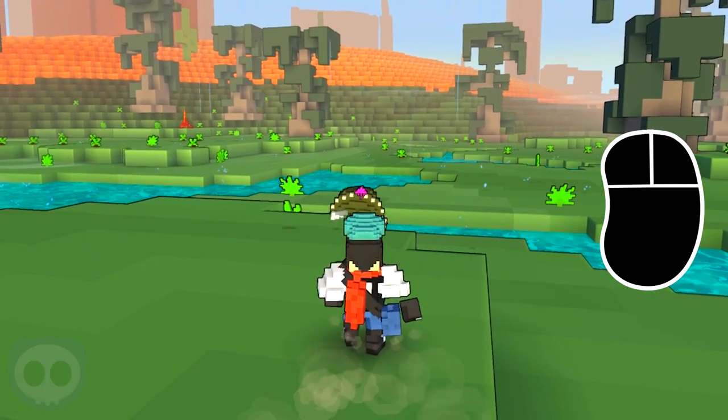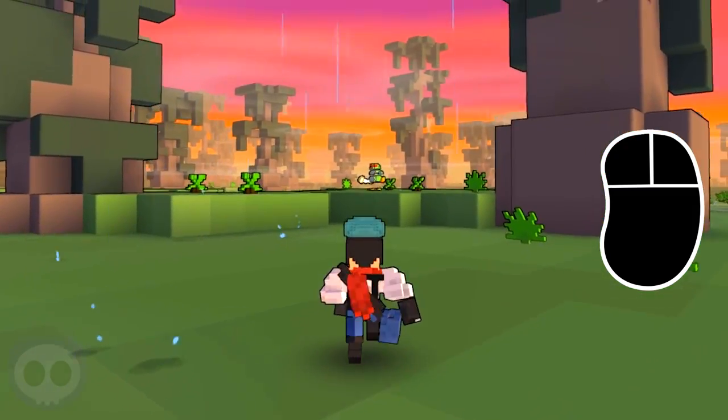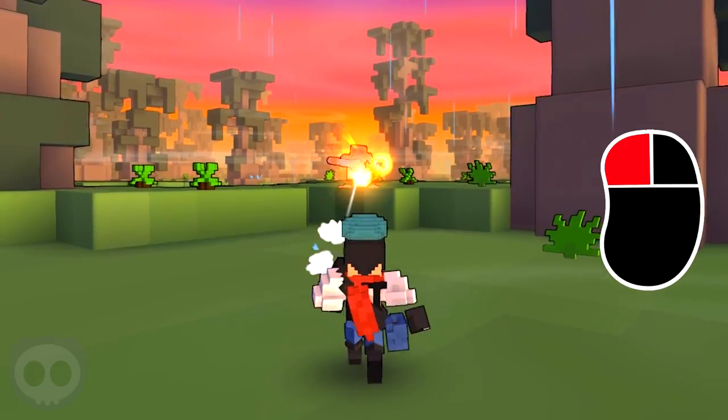First, there's my basic attack. Holding down the left mouse button will shoot out darts. It may seem obvious, but the pointy end goes into the dinosaur.